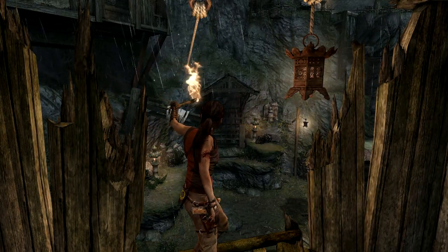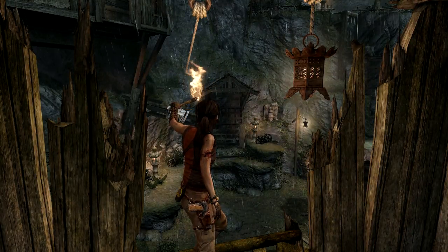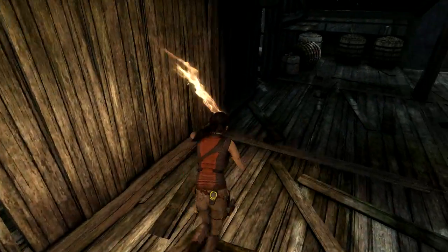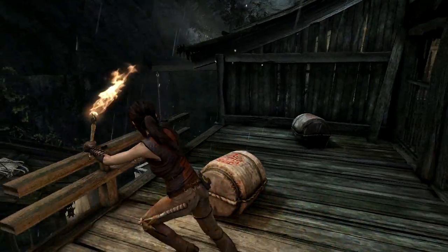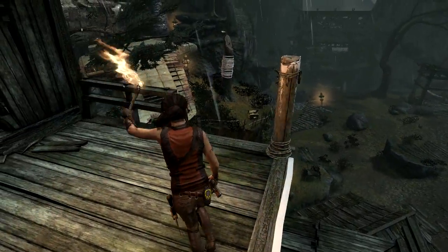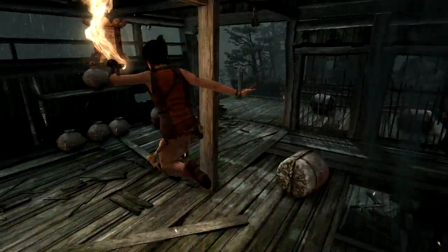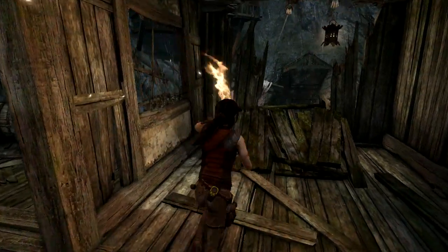Welcome back to Let's Play Tomb Raider. Semi-blind, I guess. I'm exploring. I explored this house and I found some eggs. And then it said the challenge for this house is to find all the bird eggs. So that's what we're going to be doing. We're not going and getting the thing that Roth wants us to get to save his life. We don't much care about that. We're bad people, I guess.